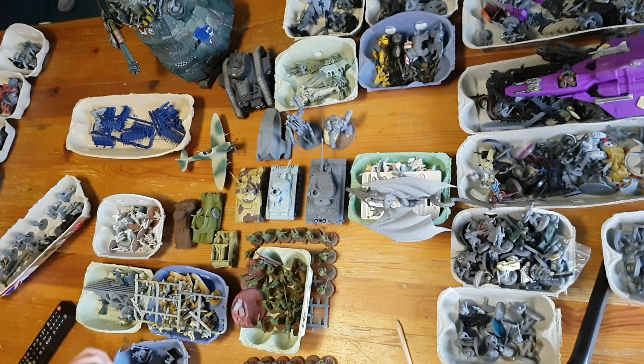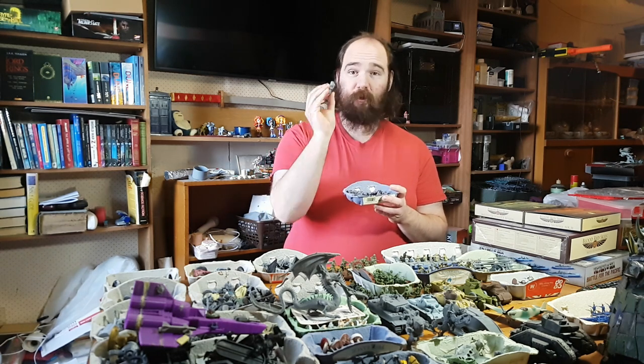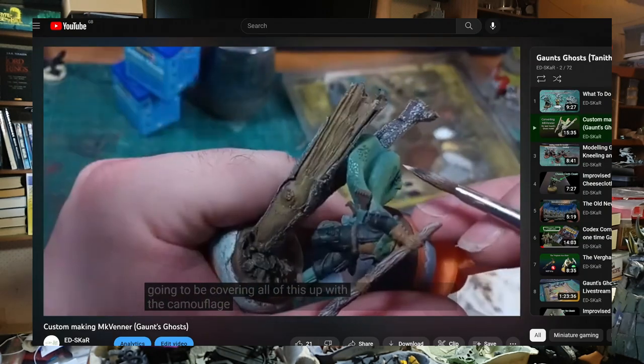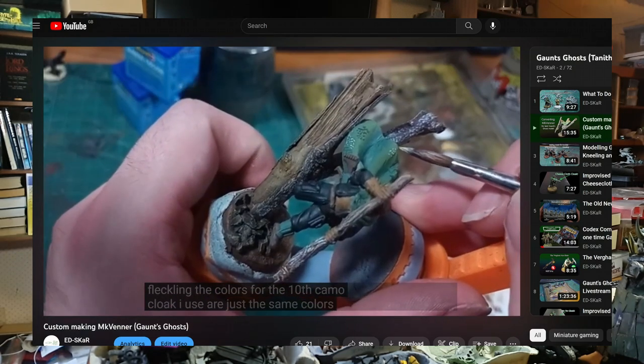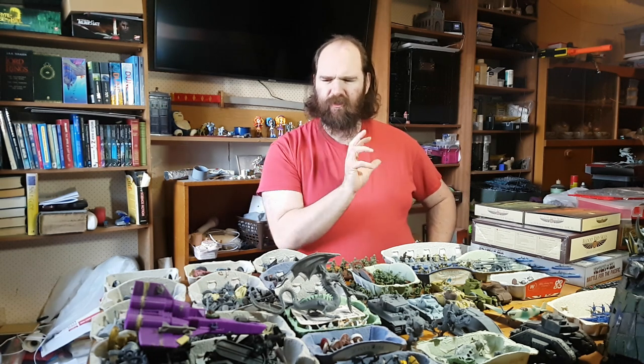Particularly things like the Blackstone Fortress set that Ratman got me, and the dwarves - all of these dwarves from 20 years ago. There are actually two extra new ones in here. But I also want to talk about not just the models I haven't painted, but the models I have painted this year. Most of the models I paint become videos for you guys to watch - I enjoy making the videos, I don't actually make any money off them, it's just a hobby. A lot of the models I've painted this year have been the Gaunt's Ghost models, and that project is just about done.